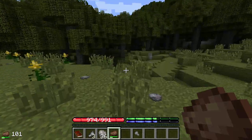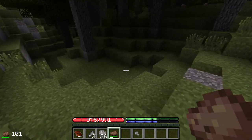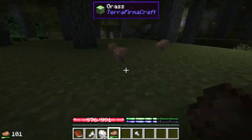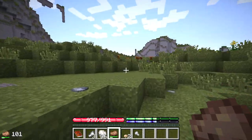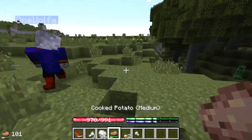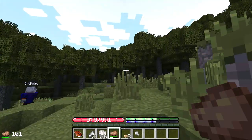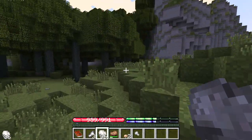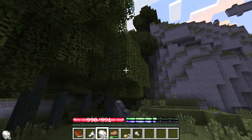You can't wear pumpkins either. But they do make lighting that won't burn out on you — yes, torches burn out. It's getting dark and that's going to suck. We do have a shelter over this hill.